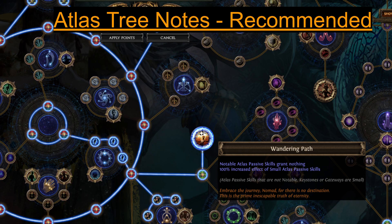Wandering Path is also really nice here. It disables your notables but doubles your small passives, and there are a lot of small passives that work nicely with this farm.